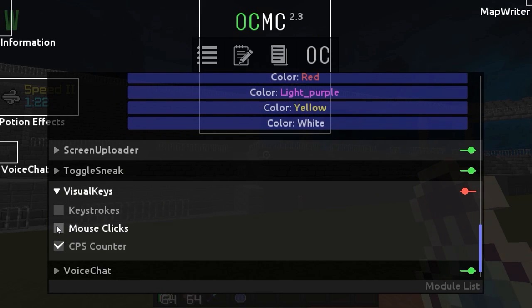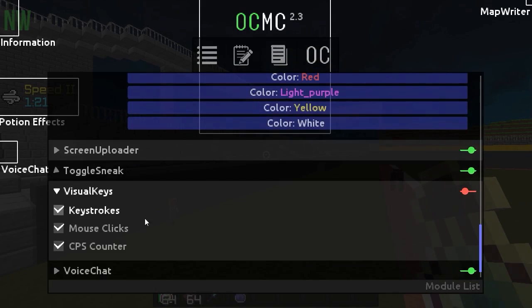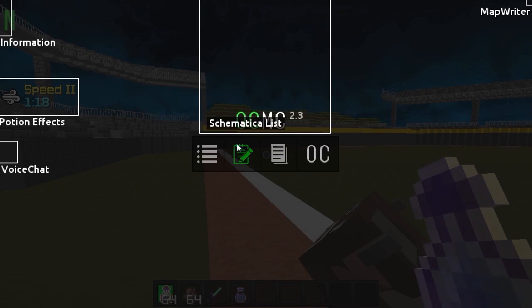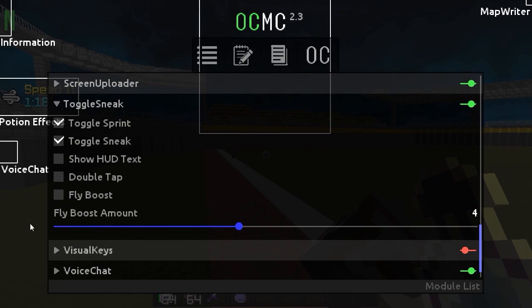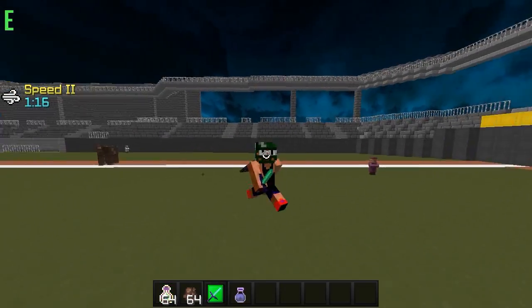You're also gonna have Visuals, Keys, CPS, Mouse Clicks, and Keystrokes. I moved all mine off the screen so that's probably a problem, but you'll be able to see them right when you log on. Other than that, you're gonna want to go to Toggle Sneak — you can turn on fly, boost your toggle sneak, and all that.